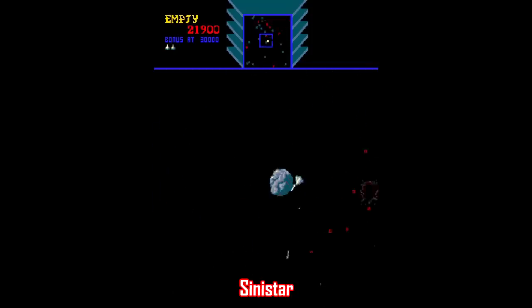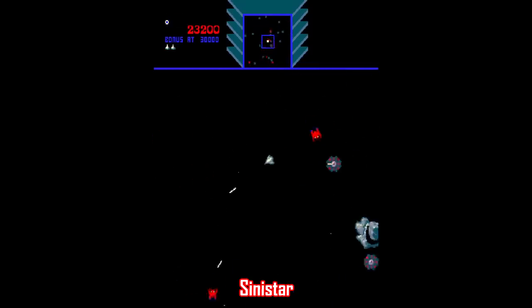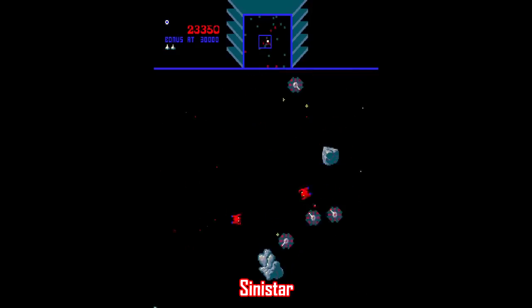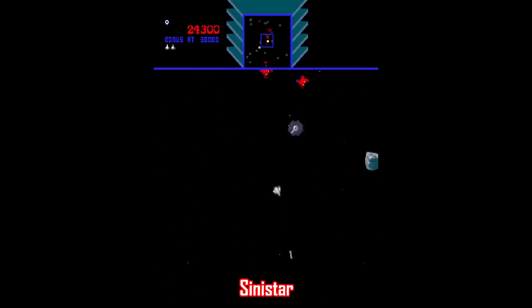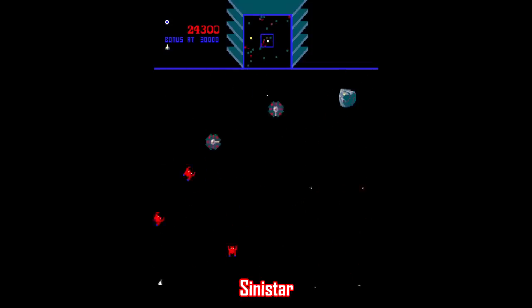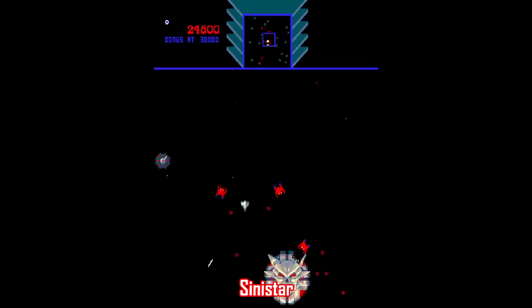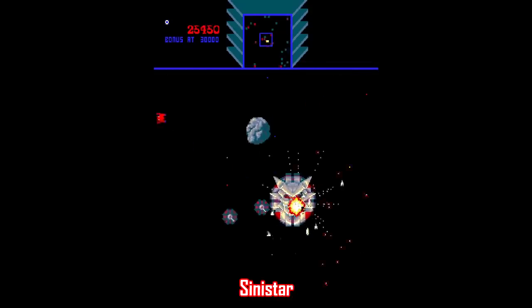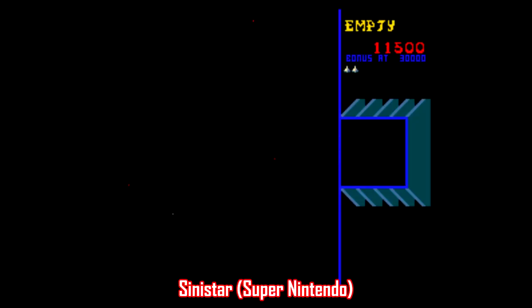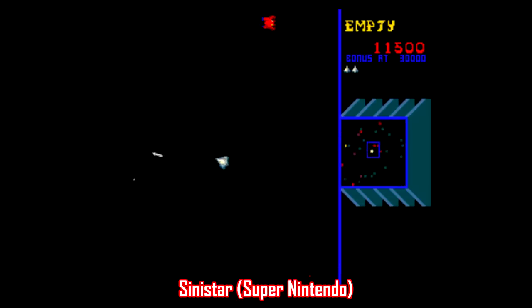Let's go all the way back to 1983 with Sinistar, made by Williams Electronics. What's so scary about this game? It's just kind of an Asteroids clone — oh dear god. Imagine playing this at the time when you're used to stuff like Pac-Man. I'm playing this now, and that voice is still haunting, and it doesn't help that this game gets ridiculously hard too. Sinistar is available on Super Nintendo as part of the Williams Arcade Greatest Hits compilation, but there's a lot of other places you can find this one.